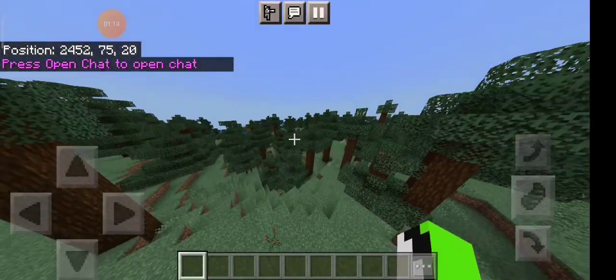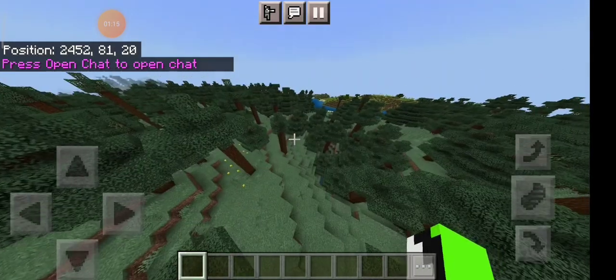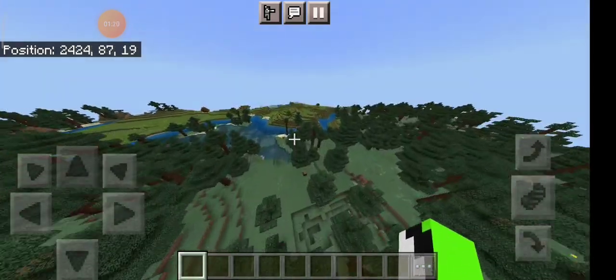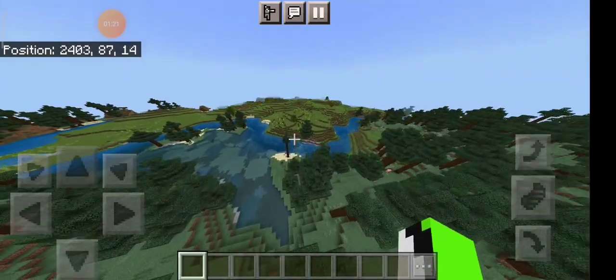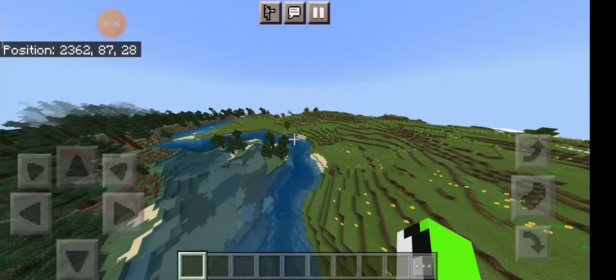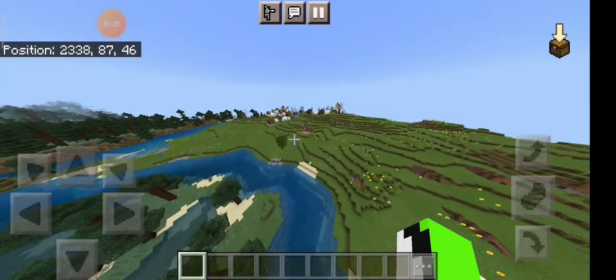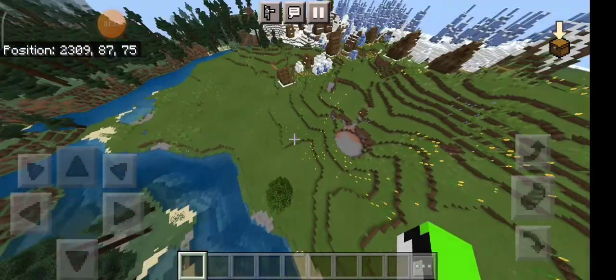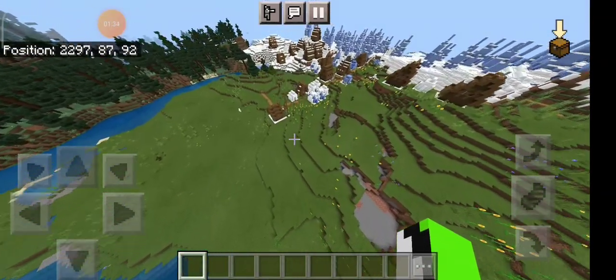Okay guys, first I will show you — we are going to have ice spikes. And the next part is the village. This is the place, you can see this.